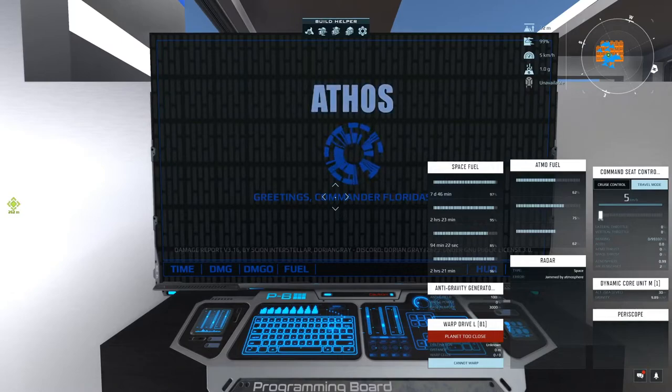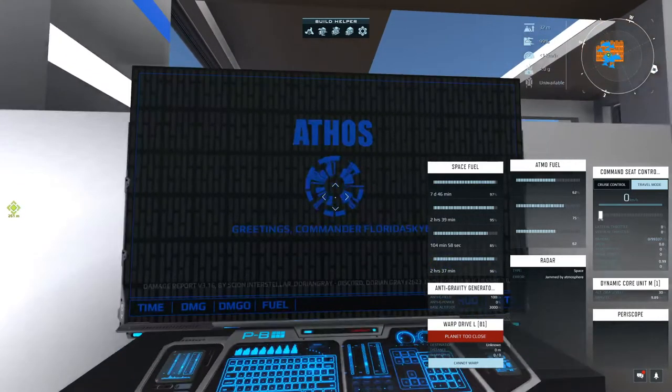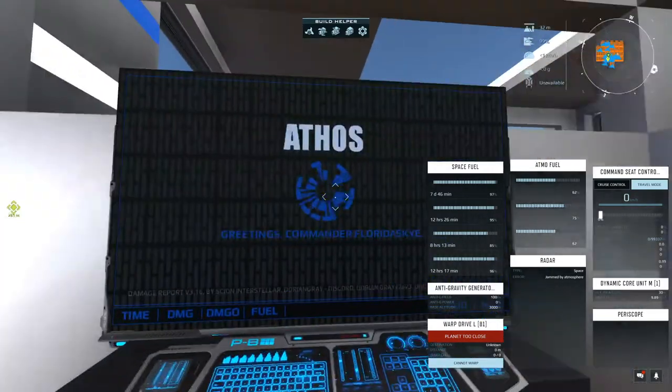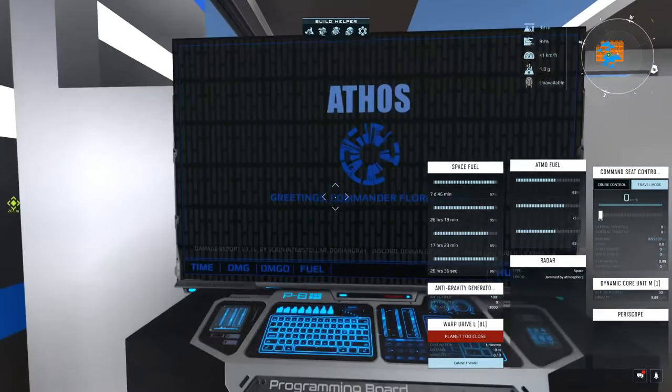One way to get around that is you can set up an AGG script that is not controlled by the chair. There is one available online — if you look up 'anti-grav generator script for Dual Universe,' it'll be pretty much the only one that pops up. Go to that GitHub page — I'll put a link in the description. You can put the script on a screen in front of you and control the height of the AGG with that screen.